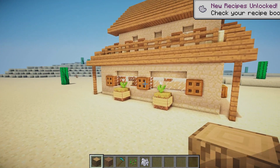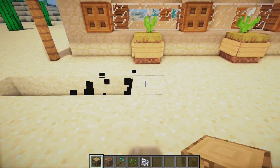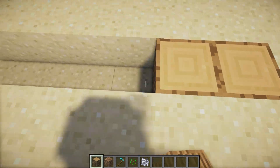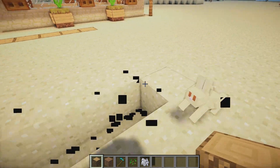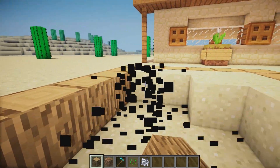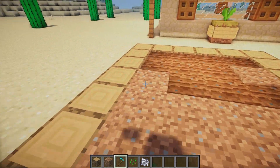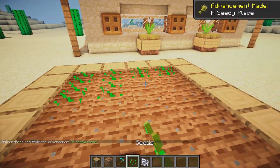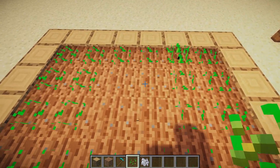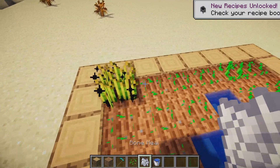Grab some oak wood, jump to this side of the build, jump one block out, and remove a block. Bring this along one, two, three, four, five, and six, then fill it in with normal oak wood. Bring it out another one, two, three, four, five, six, and seven, and bring it all the way back around. Dig out all the sand in the center and replace it with some dirt. Hoe all of this up and place in some seeds.